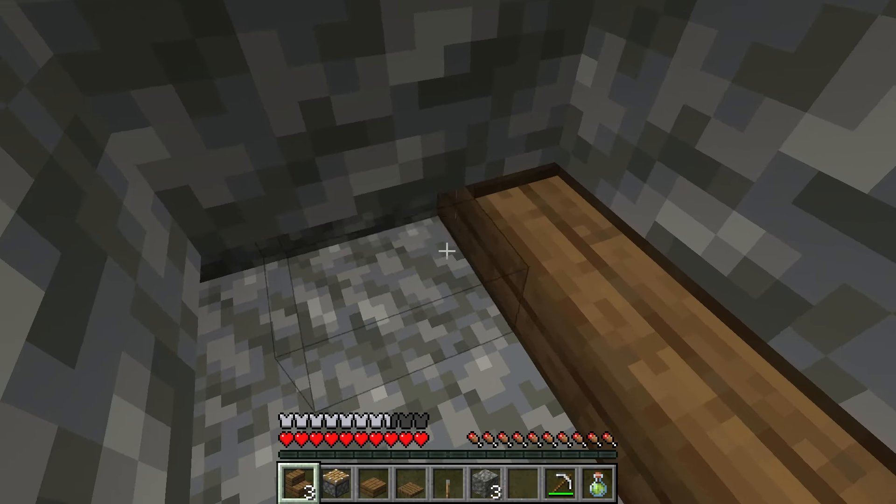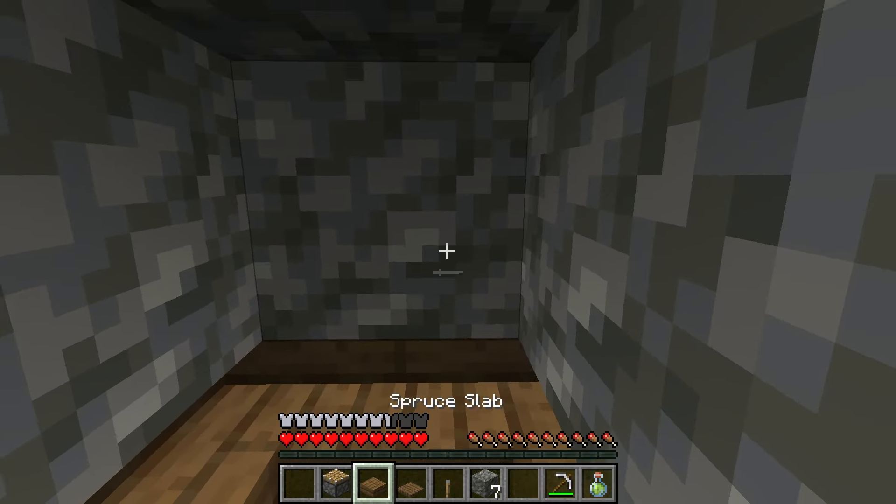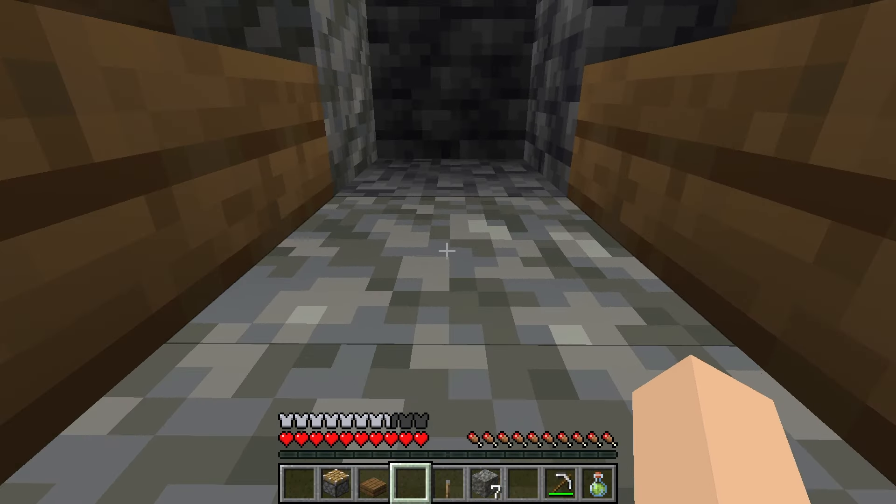Take your stairs and place them like this. Once you're done with that, place a trapdoor right there, open the trapdoor, stand there, and close it again. This will put you into a crawl mode.